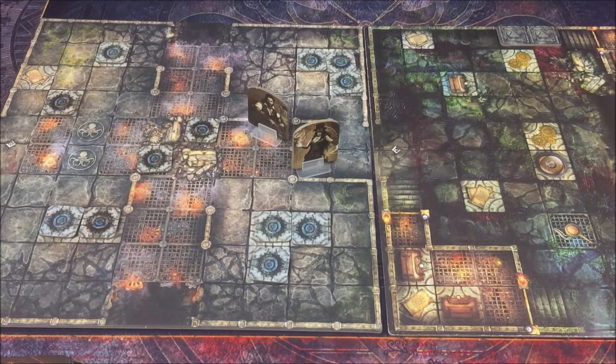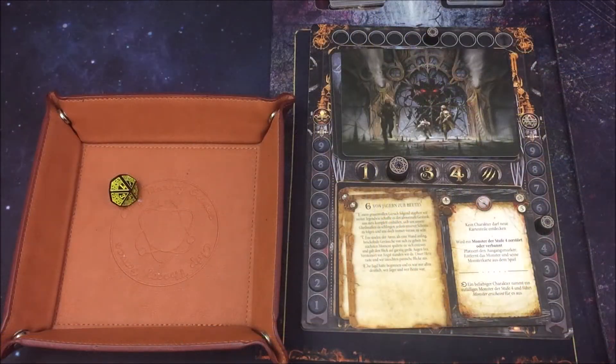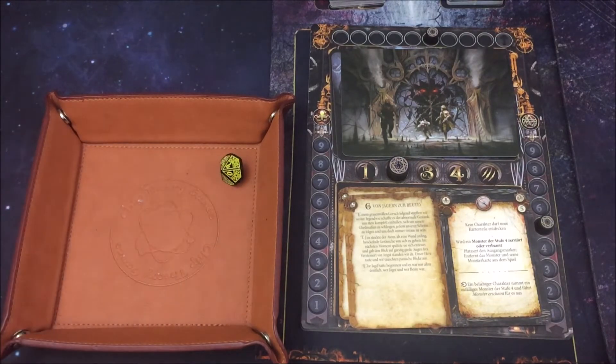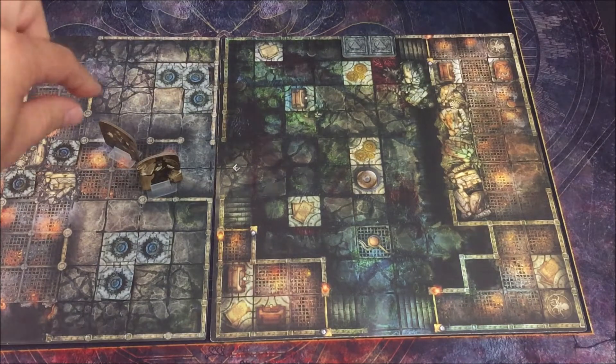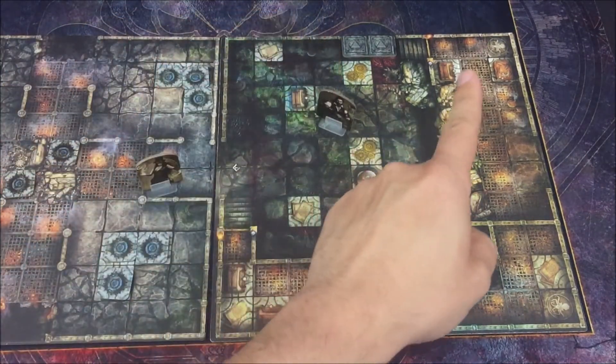Monster-Erscheinungsphase überspringen. Weiter mit dem Horror – die Monsterbedrohung würde mit jeder Horrorbegebenheit weiter ansteigen, irgendwann hätten wir Level-3-Monster im Stapel, was ich eigentlich nicht so zeitig haben will. Ich hoffe auf keinen weiteren Horror – und wir haben eine 4, gut, damit bekommen wir keinen Horror in dieser Runde.